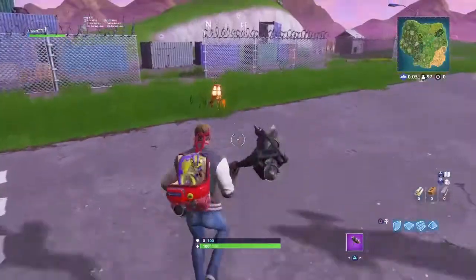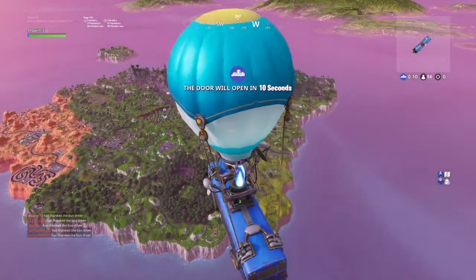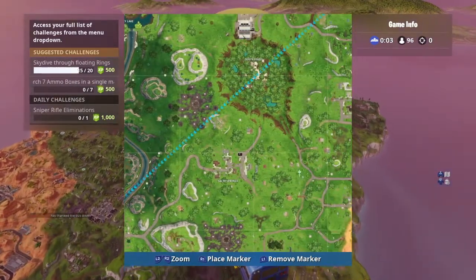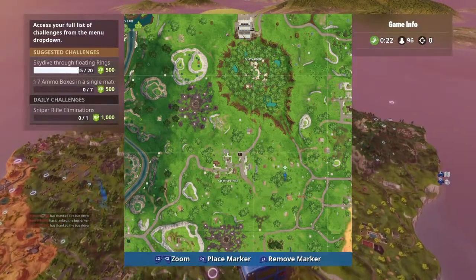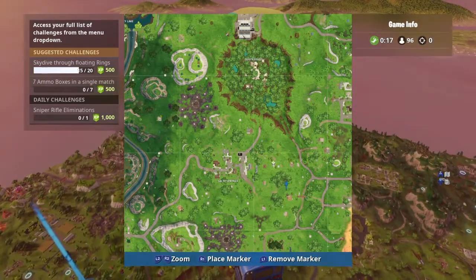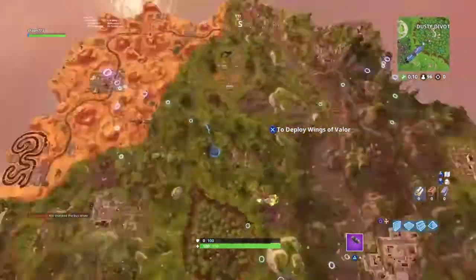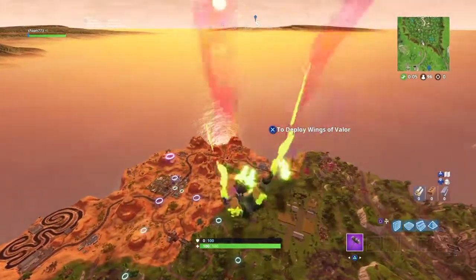Now for the hardest challenge of all: search seven ammo boxes in a single match. The easiest way I have found to complete this challenge is to go to all the broken houses nearby Salty Springs. As I'm placing my marker on these now, I have missed some as they did not spawn, but you can get to seven ammo boxes in the same match easily if you go to this location.